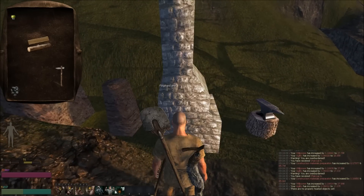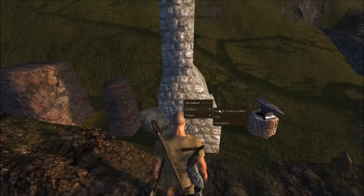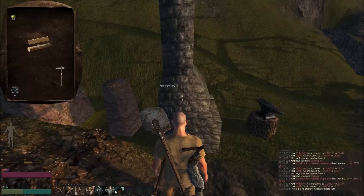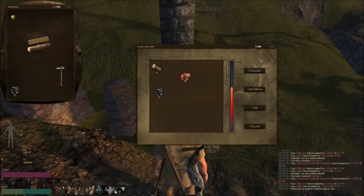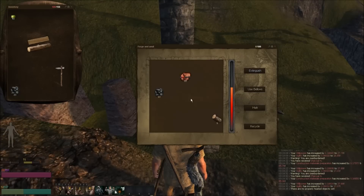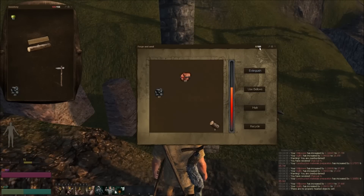Let's go back to the forge and anvil. Let's take a look — it's doing its thing. Don't pay attention to that because that's a glitch; it's not even supposed to be there. This whole forge anvil is glitched to hell.